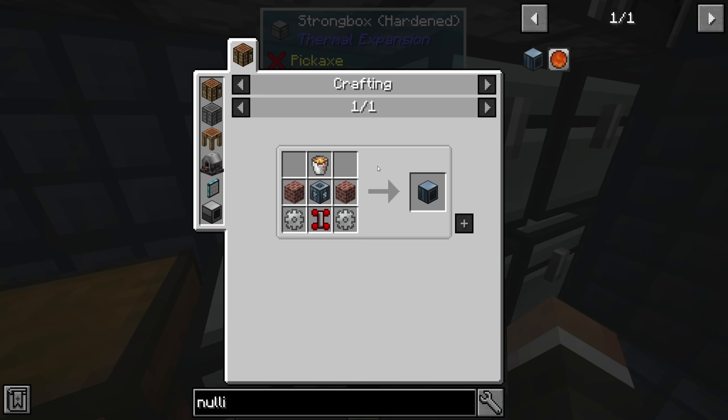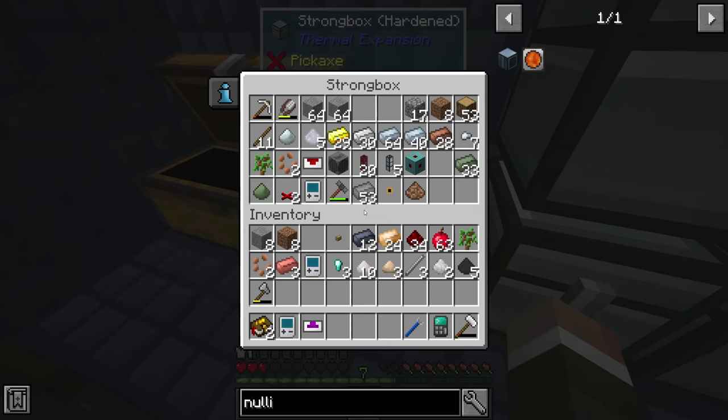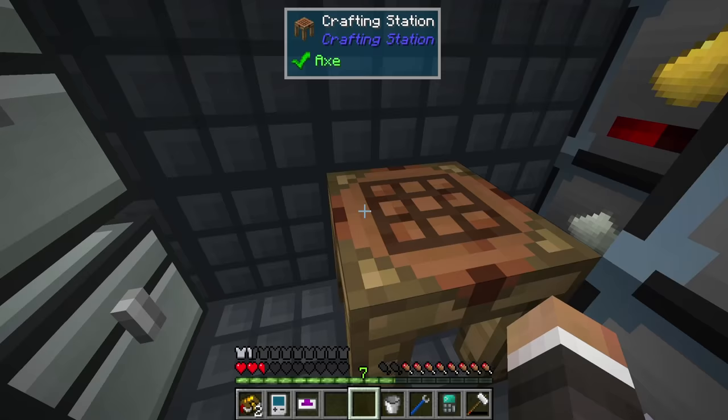The nullifier recipe isn't too difficult — we need one bucket of lava, two bricks, one device frame, two iron gears, and one redstone servo, all of which seems fairly doable. While I make this, the main plan for today's stream is to get a refined storage system up and running.